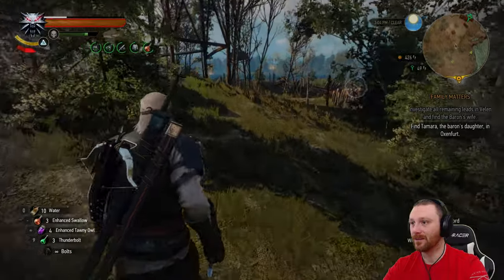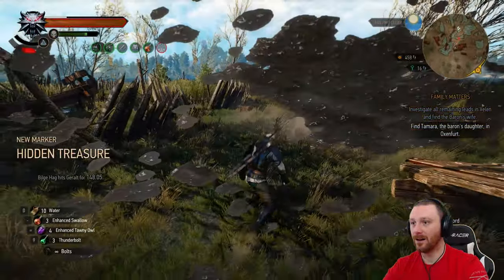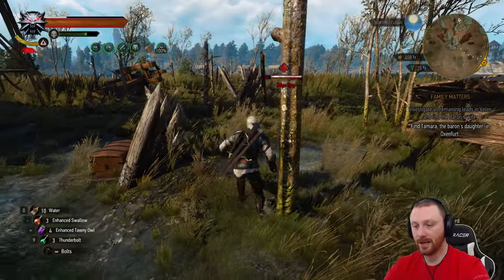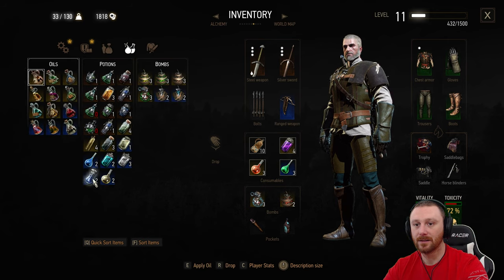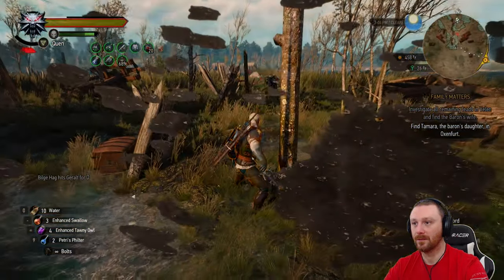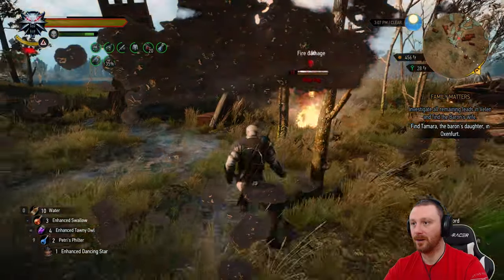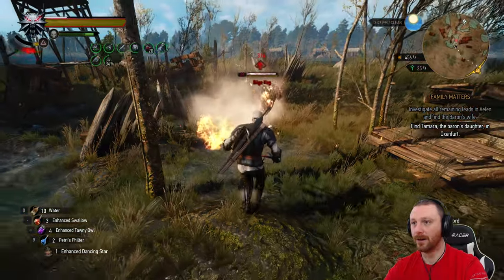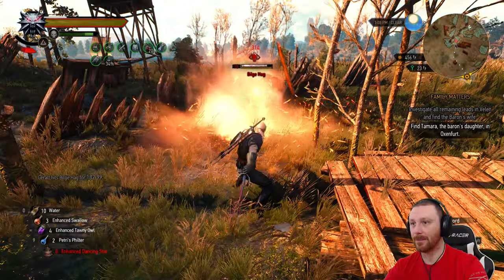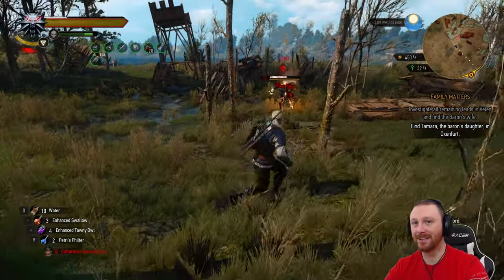There's something over there. Is it a hag? What's up, haggis? Holy mud pies — she's a pretty big level. A bilge hag? What the fuck is that? Full Moon, Black Blood, Peatries. Let's get Dancing Star. Oh yeah, bilge hag — take that. Burn her! How about another one? Basically, if you hit somebody that's burning, we could probably just burn her up. Look at that burn damage, friends!